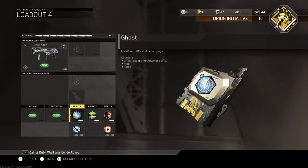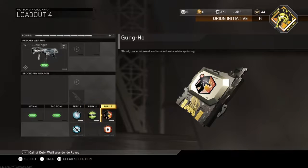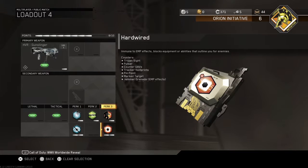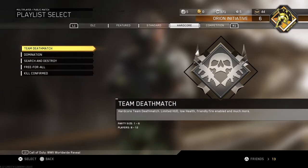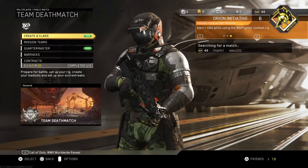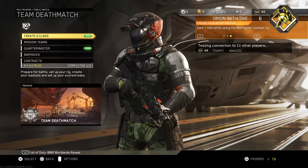For the perks I'm running Ghost, Blind Eye, Hardline, Gun Ho, and Hard Right. These are all good if you like to play hardcore, which I do play hardcore. And this gun is kind of like one of those high power SMGs.